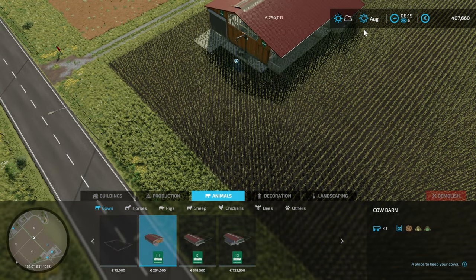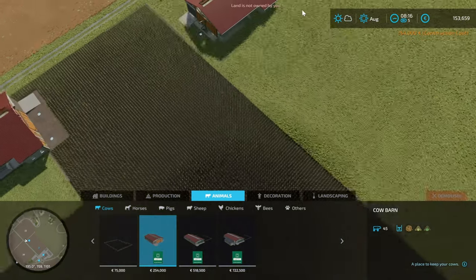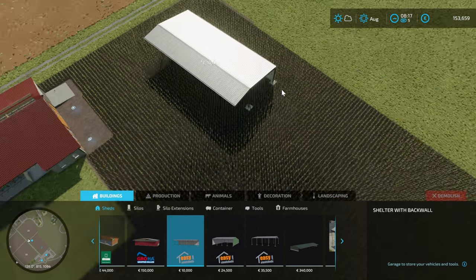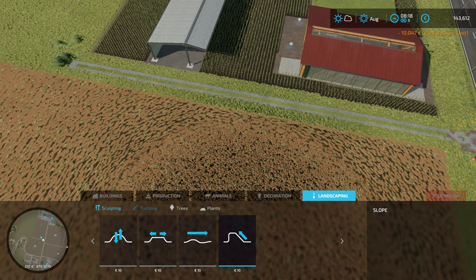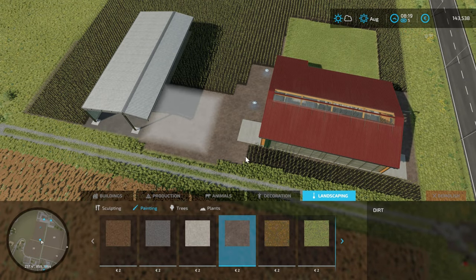We've brought the same field as we did with the sheep and we're putting down the cow barn, which holds 45 cows. It's quite expensive. We're just putting down one shed and the rest will be grass, because we're going to feed the cows a mixture of grass silage and hay mixed into TMR. So I'm not doing straw on this.